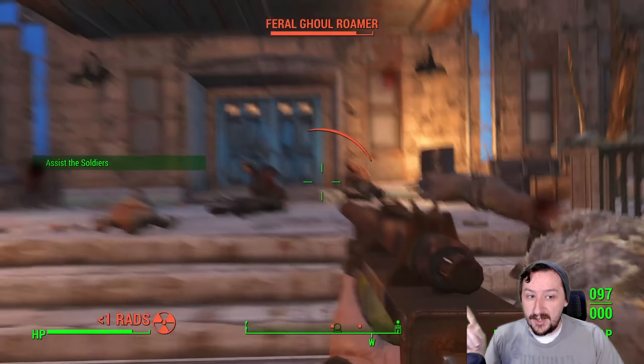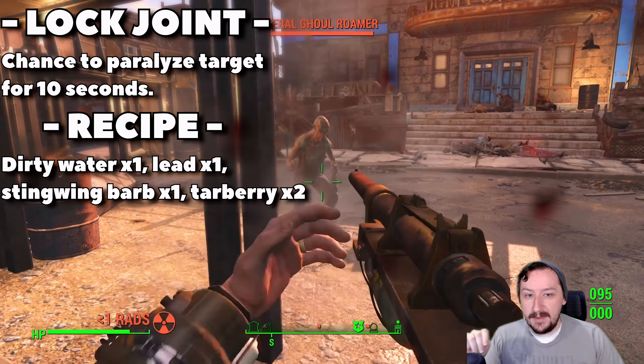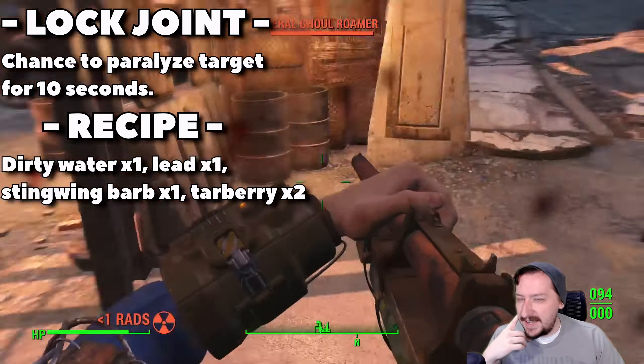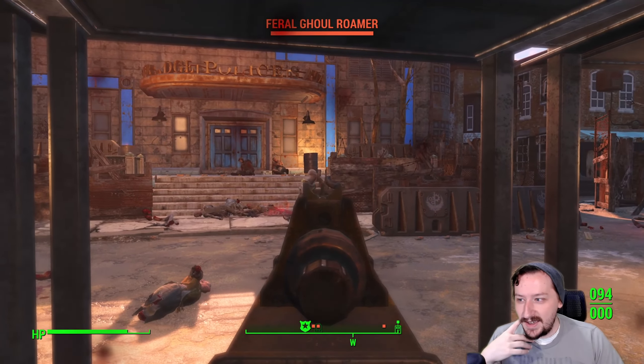Same thing kind of goes with the stock — I usually just keep the standard stock with the syringer because it weighs the least amount and you don't really need lots of accuracy with this gun. For sights, you can pick whatever you'd like. Technically you get more damage if you have the scope on there, but since this one doesn't do damage through effects, that doesn't matter either.